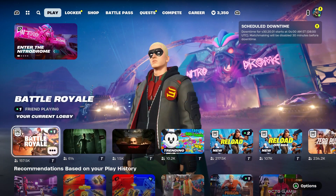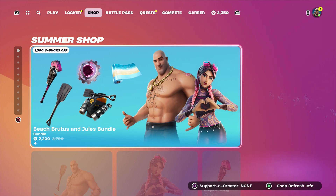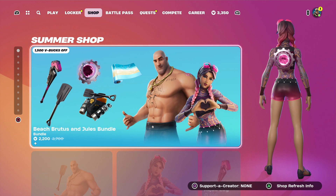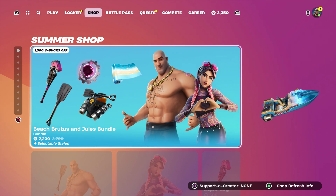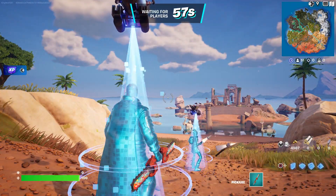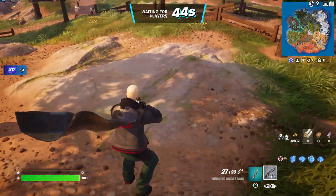Now I want you guys to start up a Battle Royale. Once you start a Battle Royale, make sure that you stay right here and start up the game. Once we do start it up, I'm gonna tell you what you guys gotta do next, so please be patient. Once we spawn by the Battle Bus, press down on the D-pad to thank the bus driver.